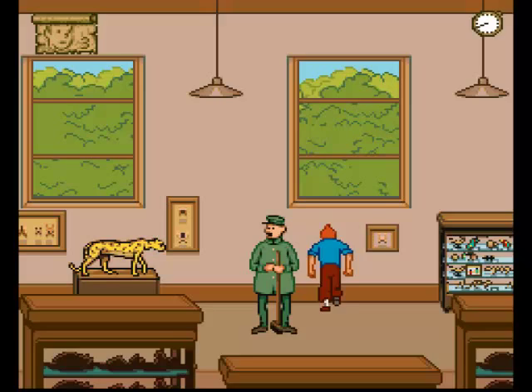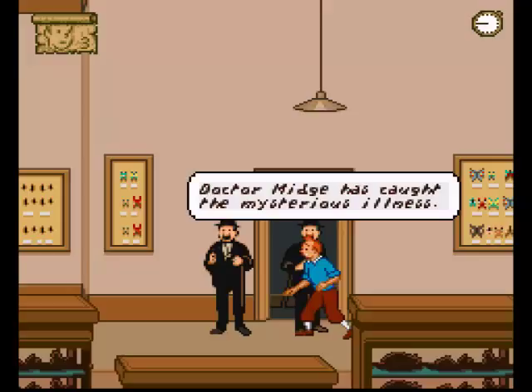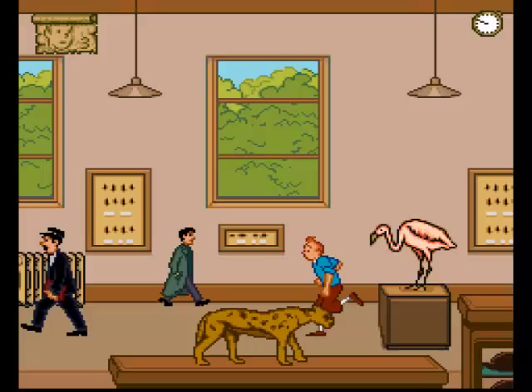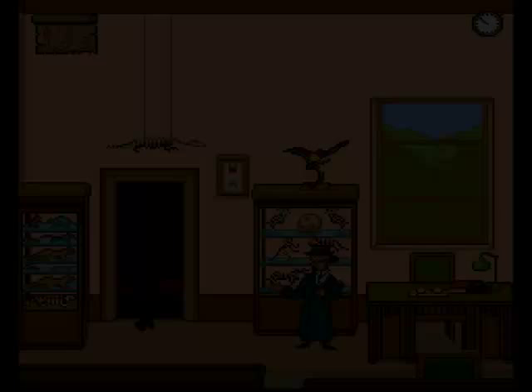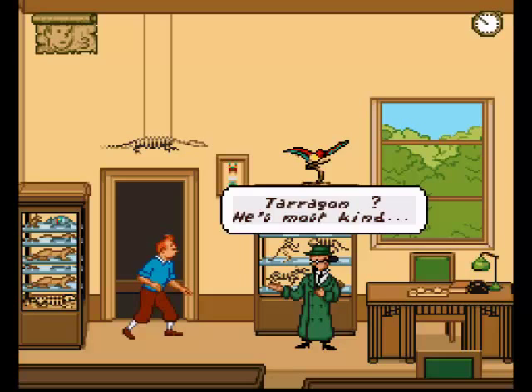I want to speak to the bumbling English detectives Thompson and Thompson — that's Thompson without a P and Thompson with a P. And that's the whole joke that no one knows which is which. Different surnames, and yet they're brothers. And they tell us to go and see Professor Tarragon. At least they didn't call him Professor Five Spice, because that would have just been terrible and ridiculous. And speaking of ridiculous, I'm running out of time on the first level. That's not good.